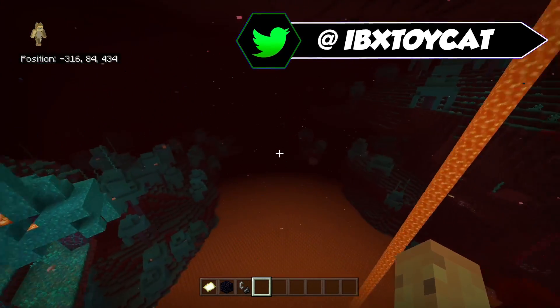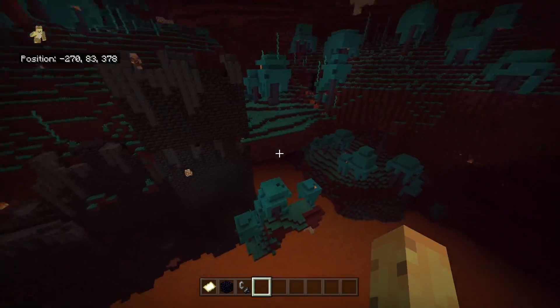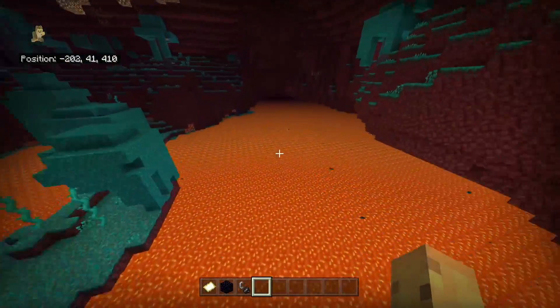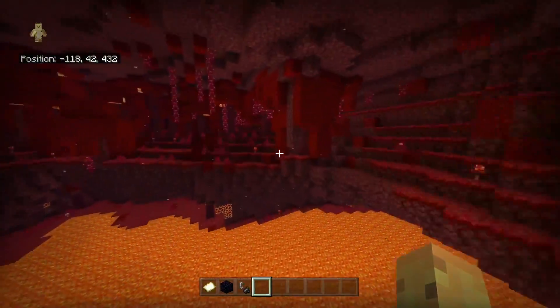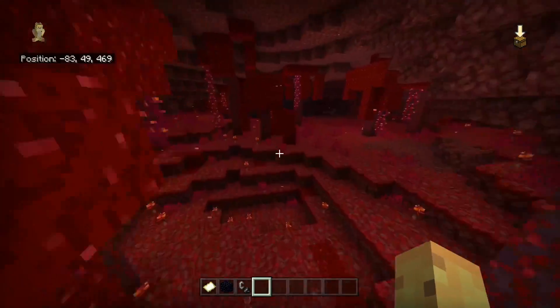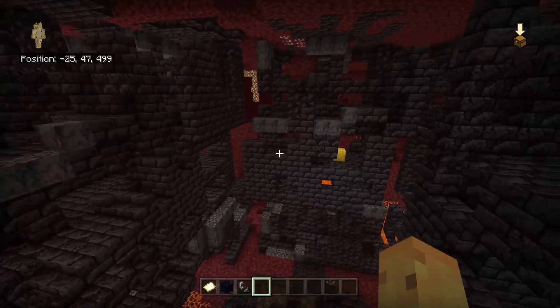This is my favorite nether world generation yet. It is a piglin bastion surrounded by the two best Minecraft biomes — the brand new warped forest biome and the brand new crimson forest biome. If you go to the very back of that crimson forest biome, between the trees hidden away in a little cave, there's actually another piglin bastion — and this isn't the last of the piglin bastions you'll be finding on this seed.